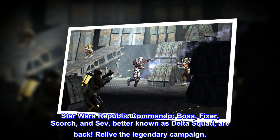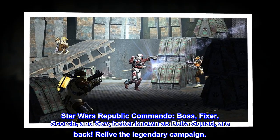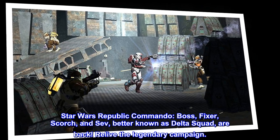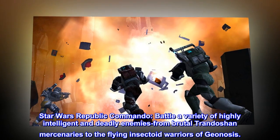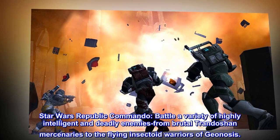Star Wars Republic Commando. Boss, Fixer, Scorch, and Sev — better known as Delta Squad — are back. Relive the legendary campaign. Battle a variety of highly intelligent and deadly enemies, from brutal Trandachan mercenaries to the flying insectoid warriors of Geonosis.